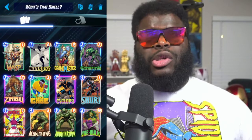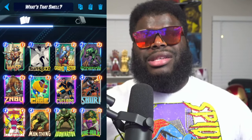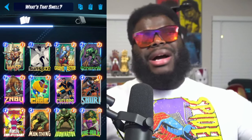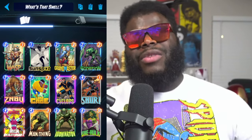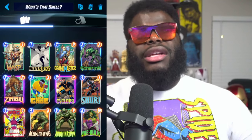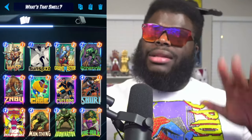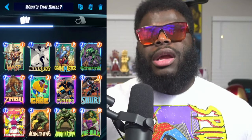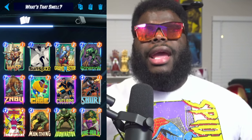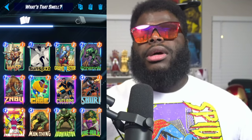We did throw in Luke Cage into this deck — it's almost Black History Month, so let's start using some of these cards. Luke Cage hasn't been used a lot because he got nerfed. Just make sure you're throwing him down into the lane with Man Thing on it, because you don't want to hurt yourself. Sometimes you can get away with it, but that's what we're going to be using for the most part.